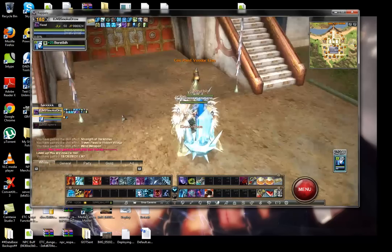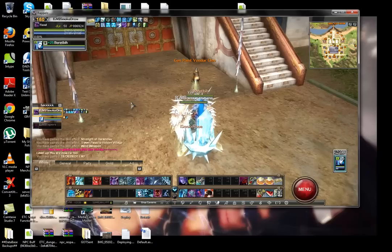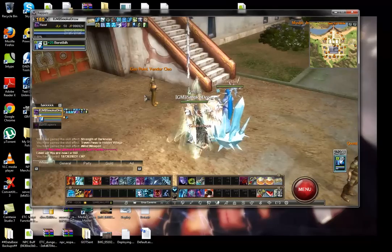We've also removed the Ursa Caverns Managers, as with Ursa being disabled, there's no reason for them to be there. Now here's what happens: every time you level, a trigger is hit. That trigger basically takes how much experience you've got and converts it into gem points. So basically, you're getting paid a currency just to play.